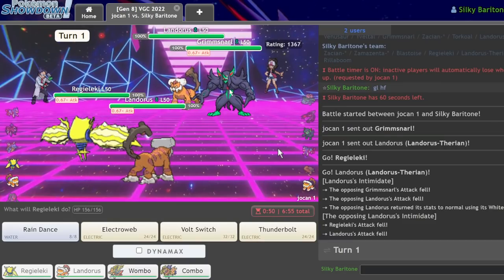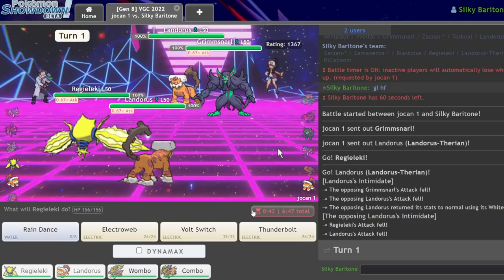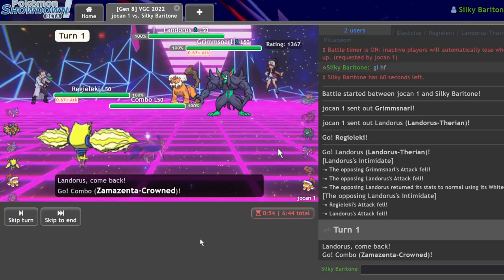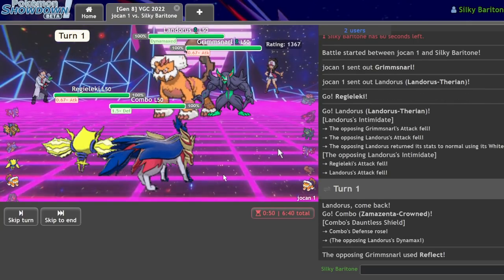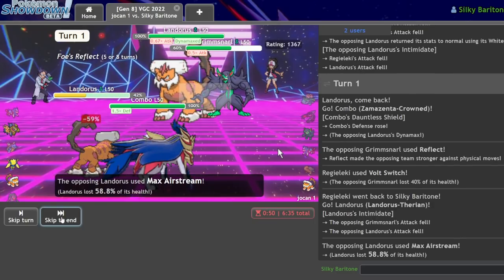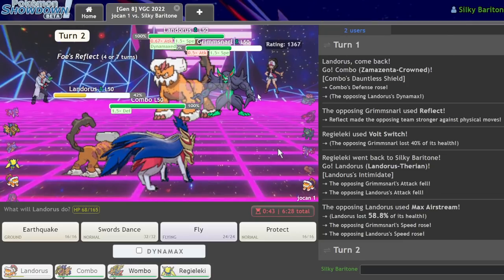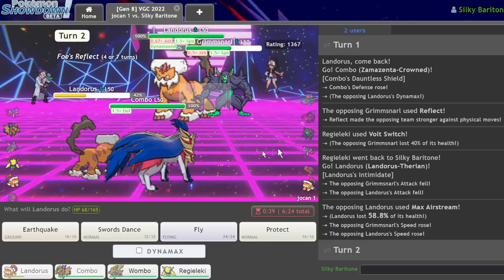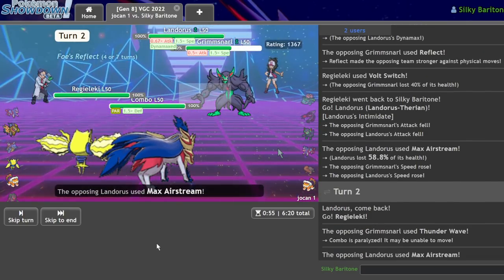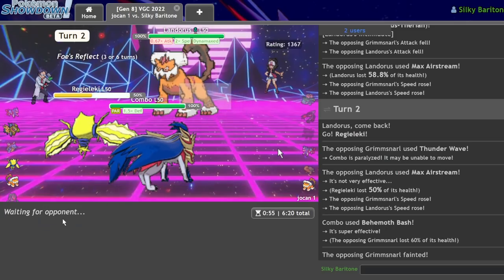Game five — I have to be kind of cautious. If they're Scary Face, I will get Outsped. I'm going to Volt Switch on the Grimmsnarl and go Zamazenta into Combo here to get a second Intimidate on the Lando. They go for a Reflect and then Quake, giving me a second Intimidate. They Airstream — that's fine. I get the Regieleki back in and just get rid of this Grimmsnarl right now. T-Wave — that's fine as long as I don't die. Get fully paralyzed — same thing. In Pokemon, that's the same thing.